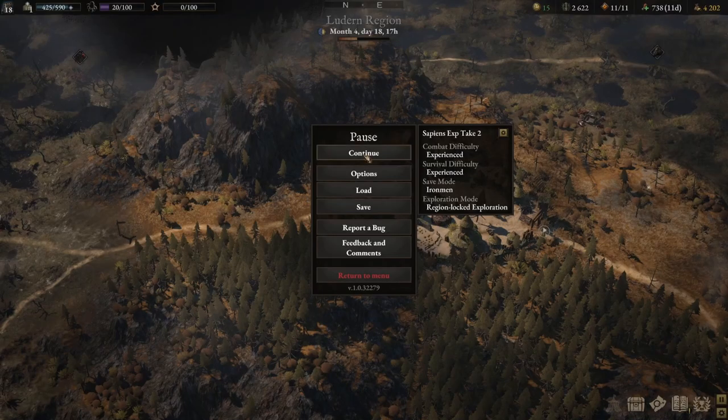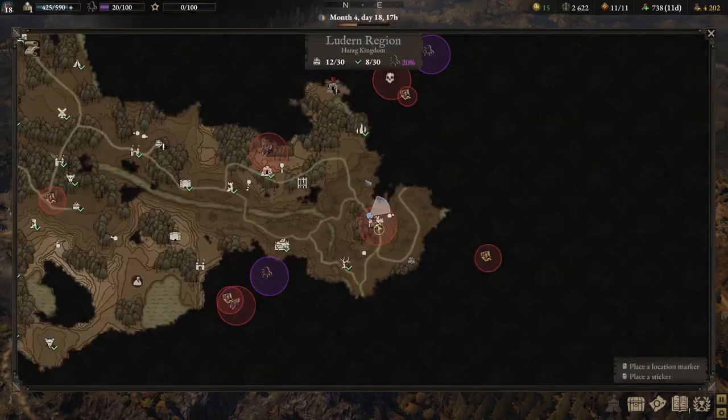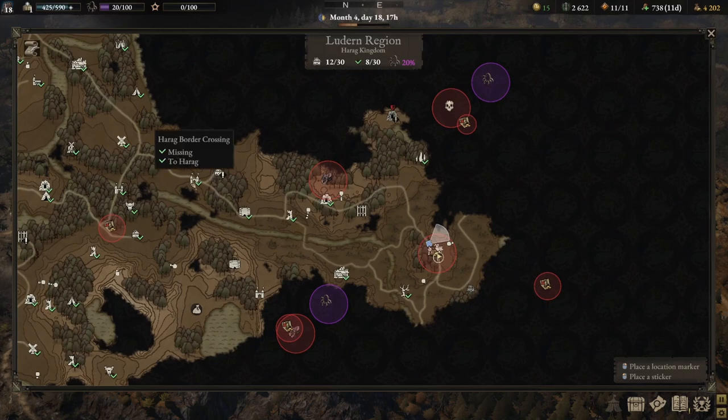Hello everyone, welcome back to another episode of 4Tales Season 1. Just a quick recap: we left off in the last episode completing the first inn crest, which required us to take the lost soldier to the Haurag border crossing. After that we did a couple of bounties and tried to do some battles against ghost packs for the materials.